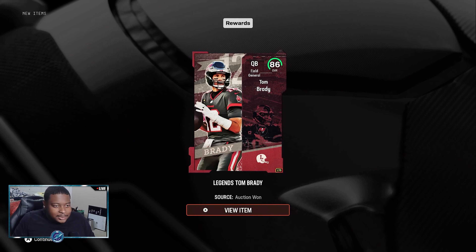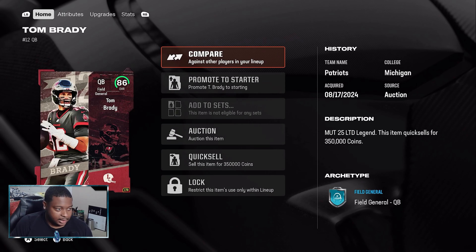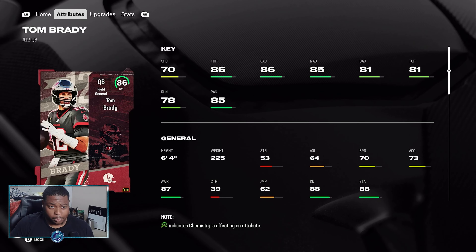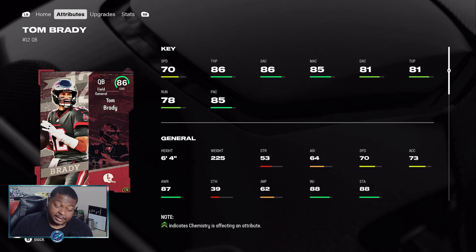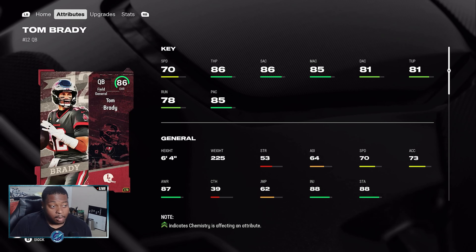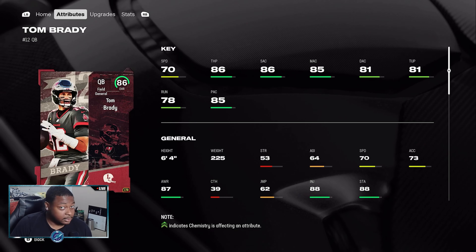Welcome back to the channel. Today we're doing the Thomas Edward Patrick Brady — he is the LTD for this weekend, rocking at 70 speed, straight burners, fastest quarterback to ever play the game: 86 throw power, 86 short, 85 medium, 81 deep accuracy, 81 throw under pressure, standing at six foot four. The question is, is this card going to be better than that new Josh Allen or better than any of the other budget QB options we have in today's game? Let's get into it.